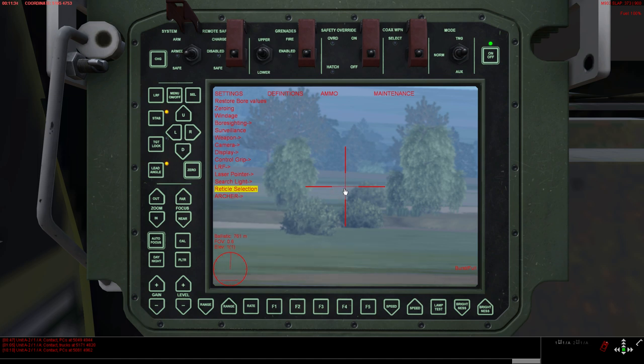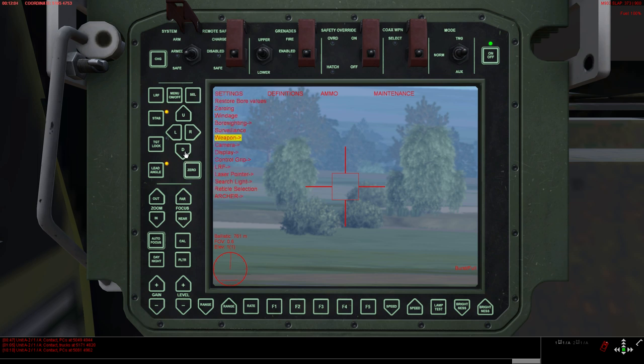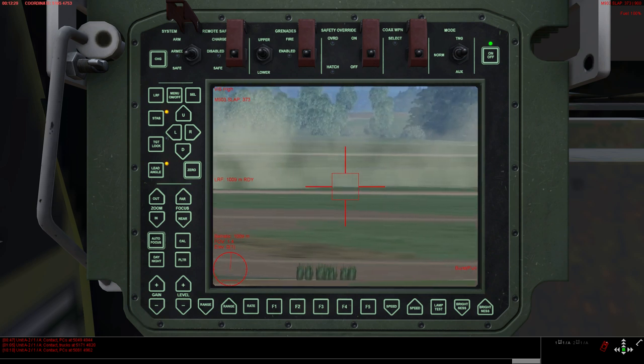Reticle selection: this crosshair is your aim point, but as the M2 is kind of an area weapon, it sometimes makes sense to select another reticle so you can better observe the fall of shot. You go to Settings, select Reticle Selection, and then with U and D you can choose different crosshairs. That gives you a pretty good way of observing your fall of shot.